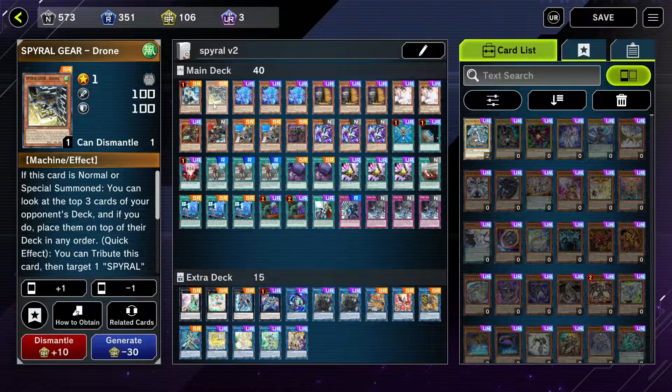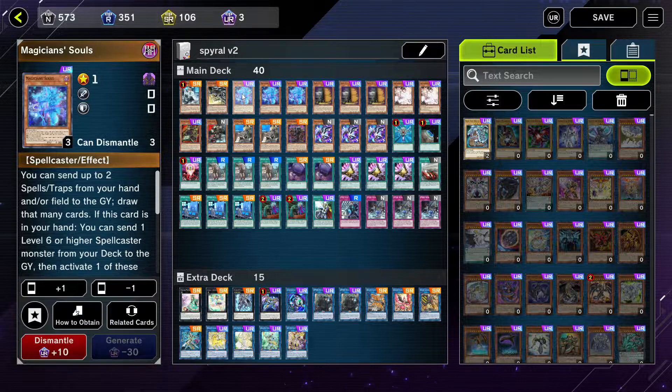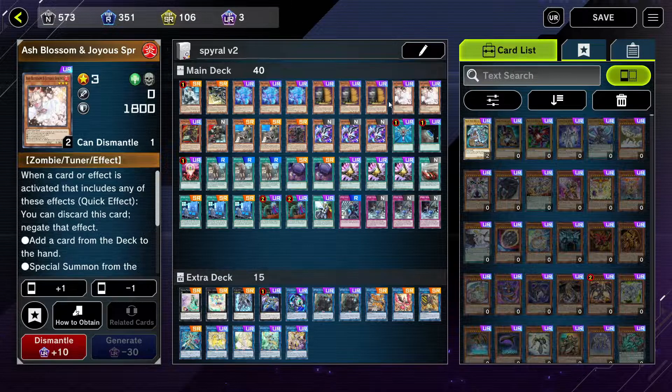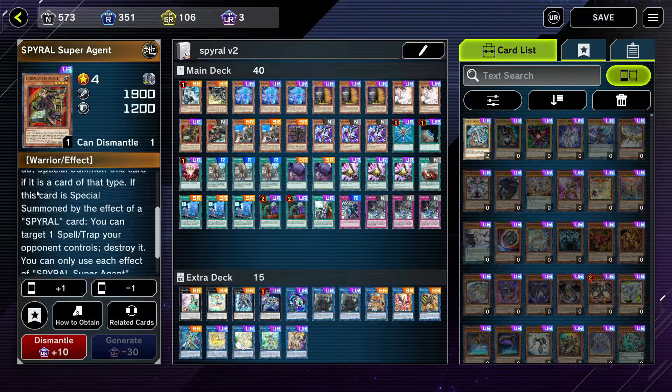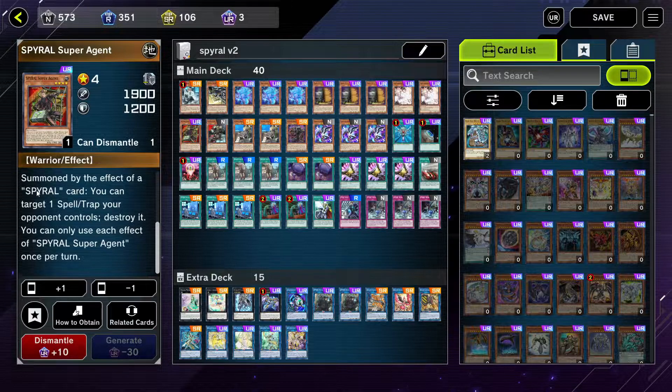Spiral Gear Drone: on normal summon, look at the top three cards of your opponent's deck and rearrange them however you like — this will come in handy later. Magician Souls needs no introduction; it dumps a spellcaster to special summon, and in our case we can also utilize the draw effect very well. Three Maxx C standard, two Ash Blossom standard. We're playing one Spiral Super Agent — you can call the top card of your opponent's deck, and if you call it right you just special summon it and destroy a spell/trap of your opponent's field. Not really useful going first, but we want him to scout what the top card of our opponent's deck is.